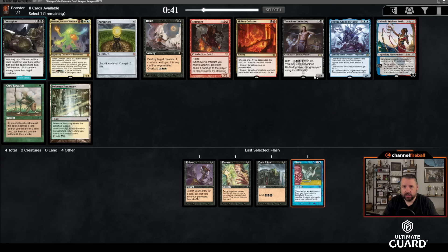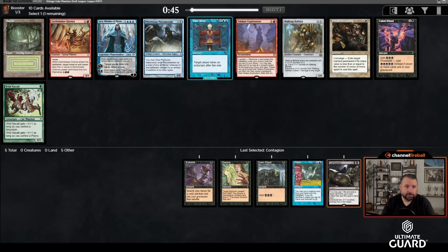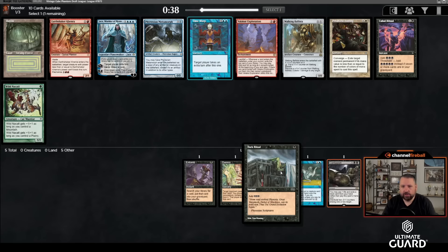There's Tenacious Underdog — I think Underdog is just a weak card, so I'm going to take Contagion even though I'm not super stoked about it. This pack has Bayou — any sort of black dual is worth considering. It's got Cabal Ritual, which is kind of nice once you have Dark Ritual. Picking up Cabal Ritual could lead you down a nice Yawgmoth path.